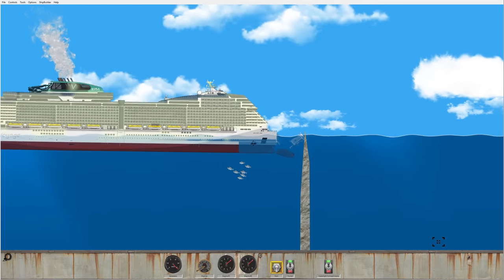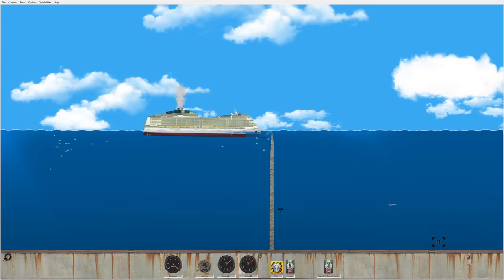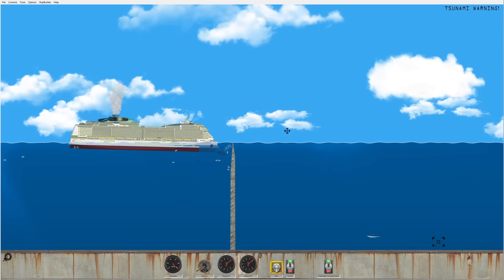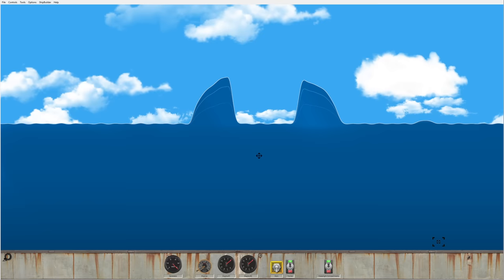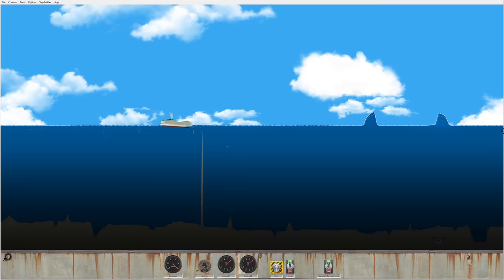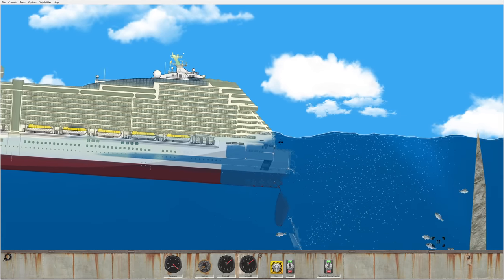We're not really moving anymore — I mean, I guess we are, really slowly. Let's open our watertight compartments. Something's happening, it's really shaking the game. Let's zoom over and see what's going on. We actually have tsunami sirens currently going off and we're getting some Morse code alerts in here. We're in a sinking cruise ship while a tsunami hit!